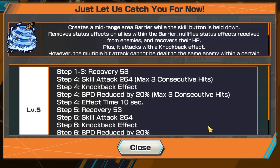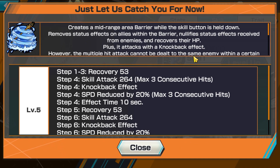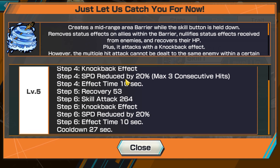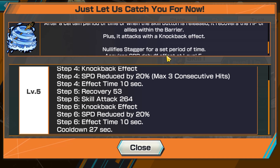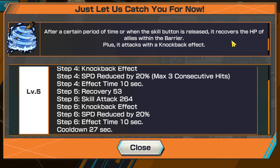Skill 2 is insane. There's a lot of text but pretty much it's just a hold skill — it's a barrier, but it doesn't completely make you invincible. It knocks people back and it has two steps to it: you knock people back, and if you release it then you can knock them back again. You recover HP in there, and whichever allies are inside your barrier with you they recover HP. When you release it, that's when they really recover HP.